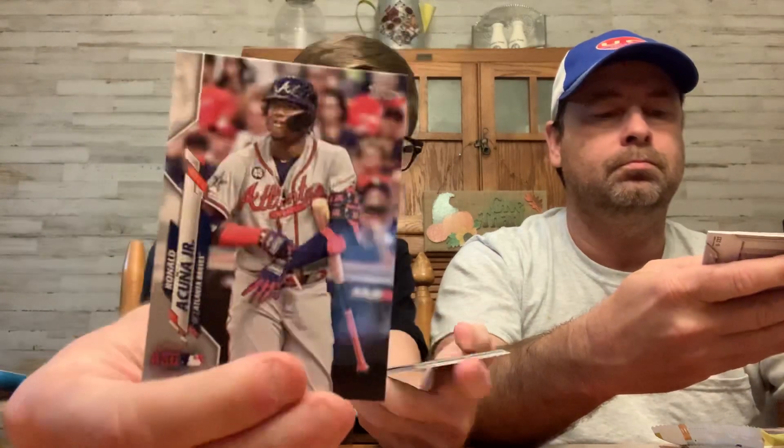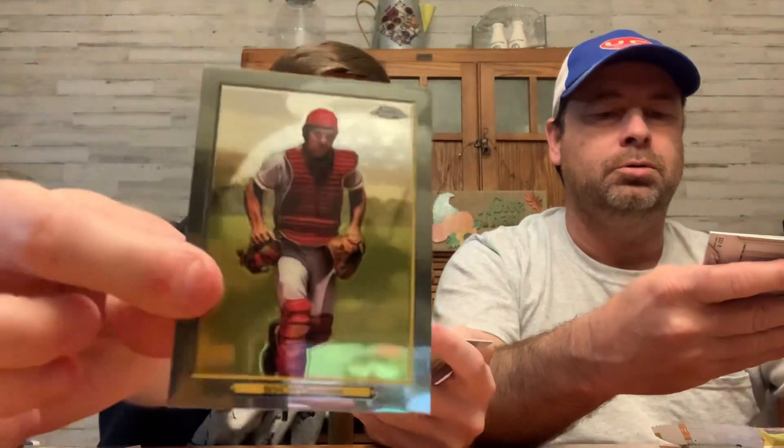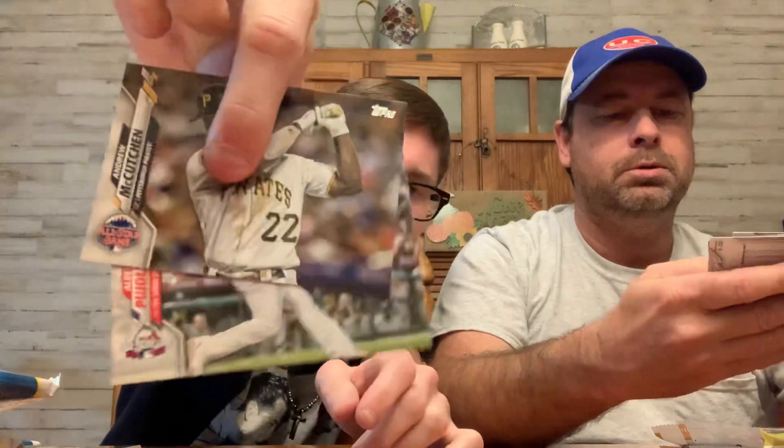Hopefully we don't miss a short print or anything — I don't know how common they are in here. Here comes a chrome in this pack right here: Tommy Pham, Miguel Cabrera, Ozuna. Nice — and check out the chrome. A little Johnny Bench right there, chrome turkey. Very nice. Clayton Kershaw, Rendon, and Pujols. I like the throwbacks there.